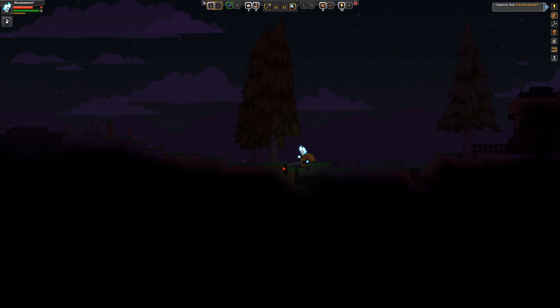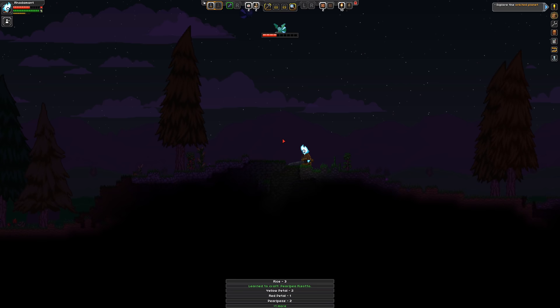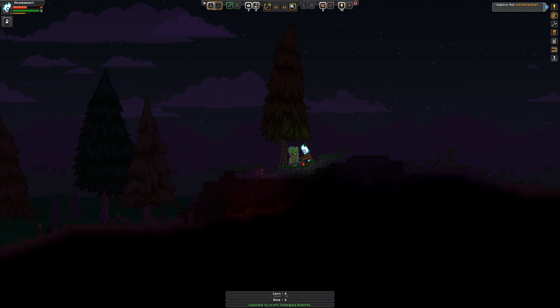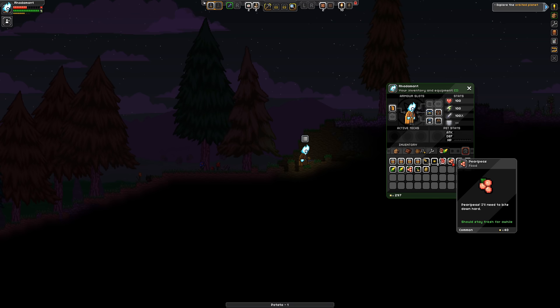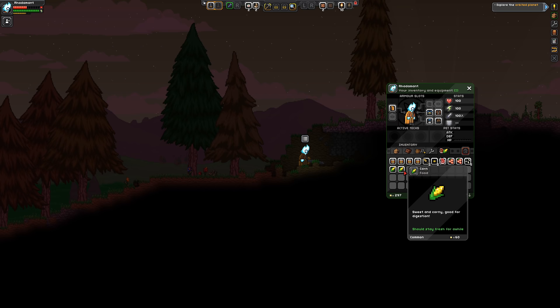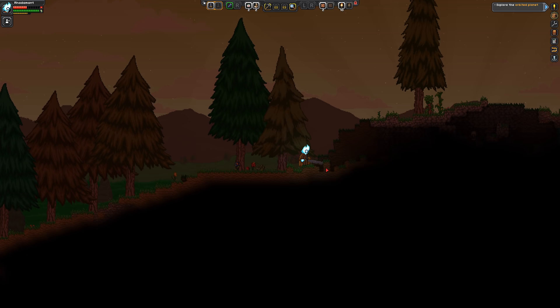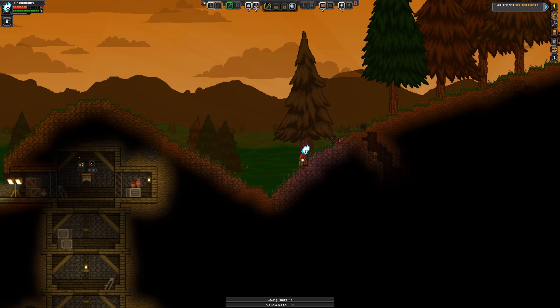A lot of your initial deaths are going to be from just falling accidentally and not managing to catch yourself in time. This planet seems to have a lot of crops, which is great. Some of these foods will spoil quickly — raw steak spoils much faster than, say, a potato. And if you ever want to eat, as I said, you can just drag the food right over your character. Now that it's becoming daytime, the amount of hostile creatures will decrease — nighttime is always more dangerous than daytime as a general rule of thumb.